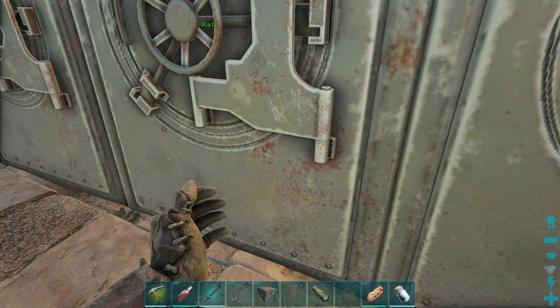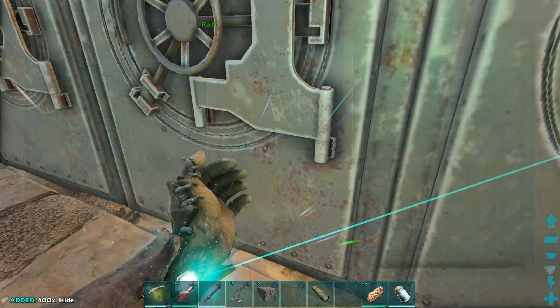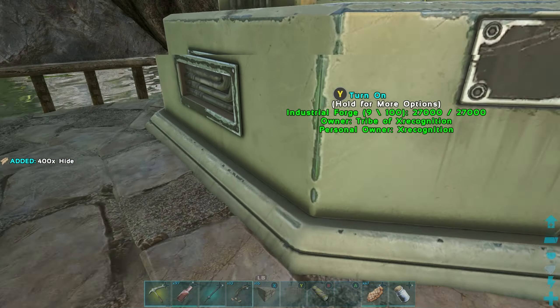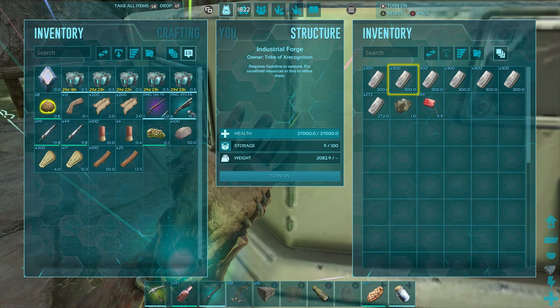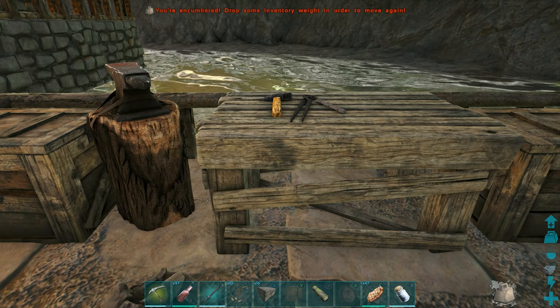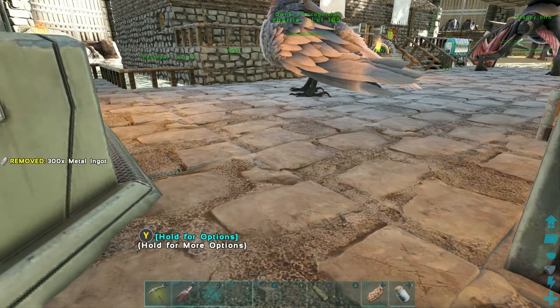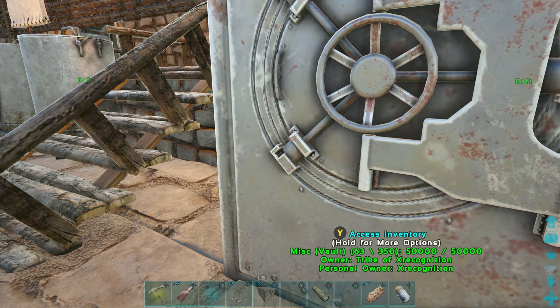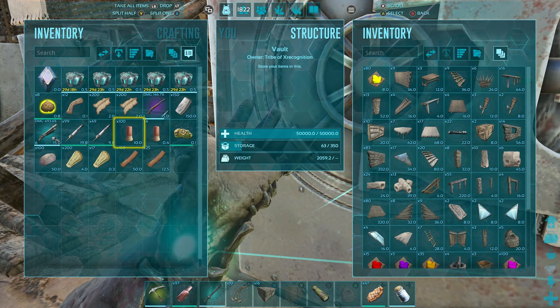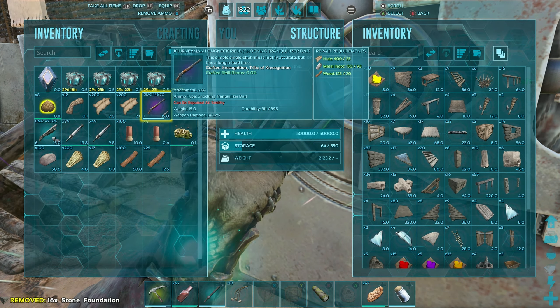We're just gonna keep a little bit of supplies up in the smithy, just in case we gotta fix our gun in the process of shooting this, because it could happen, you never know. Just throw a couple things into the smithy and we'll be all set. We'll grab like a half stack of metal. That'll work. Let's put the extra structures away because we don't need all these foundations.